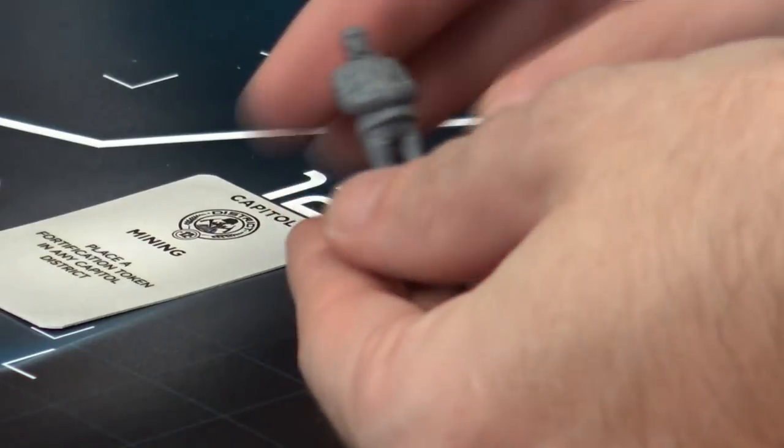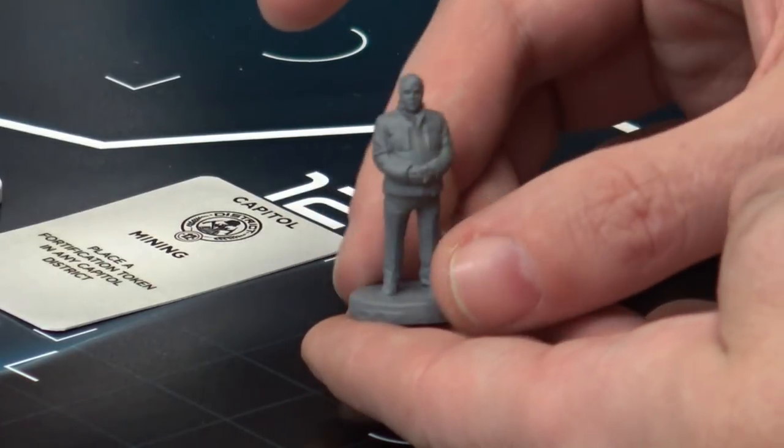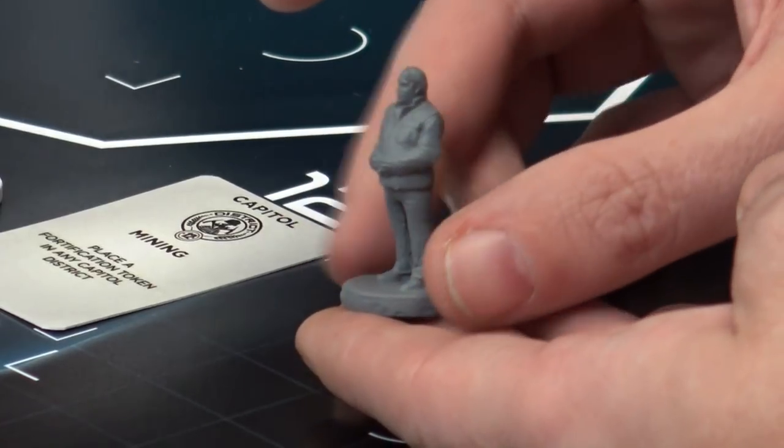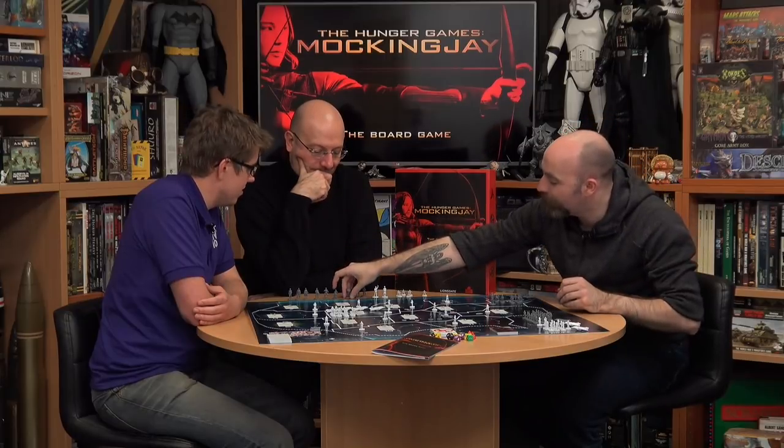The best propaganda is clearly the Mockingjay herself, symbol of the resistance. Next up we have Plutarch — the sculpt has really captured his features well. Sculpting an actor as a character at that scale is not easy. In game he's probably the most well-rounded of the Resistance — fairly good at everything as a leader, good at plugging holes in your plan.